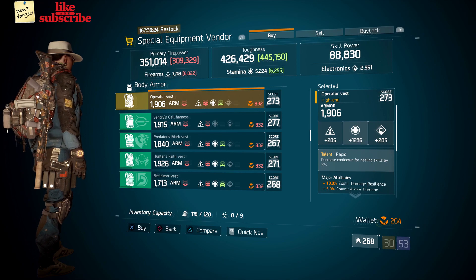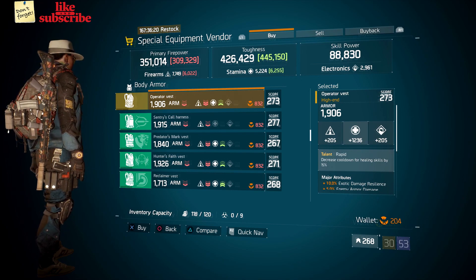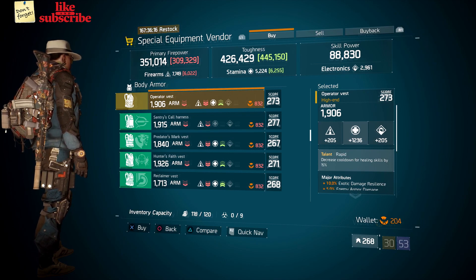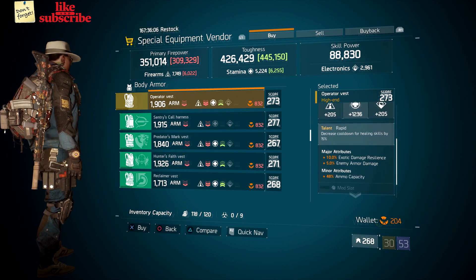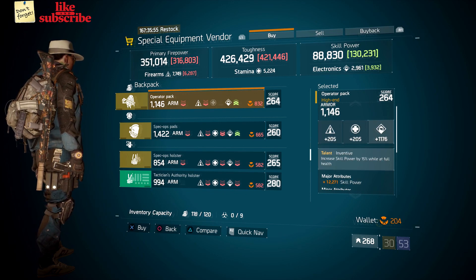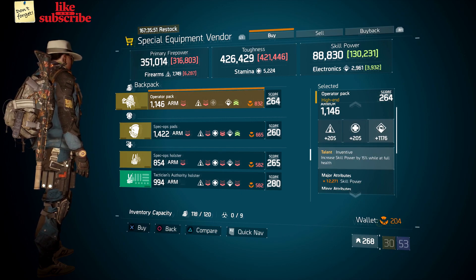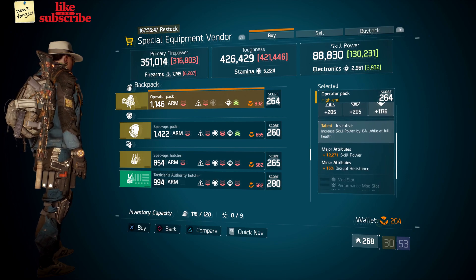Also here we got an Operator Vest with the talent Rapid on there. It has a gear score of 273, the armor is 1,906, its roll for stamina is 1,236, and the attributes are exotic damage resilience, enemy armor damage, and ammo capacity. Also here we got an Operator Pack with the talent Inventive on there. It has a gear score of 264, the armor is 1,146, its roll for electronics is 1,176, and the attributes are skill power and disrupt resistance.